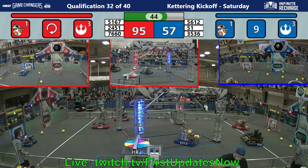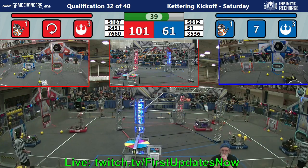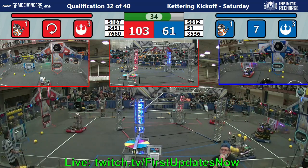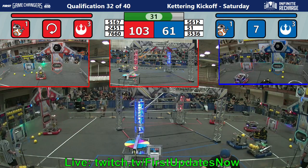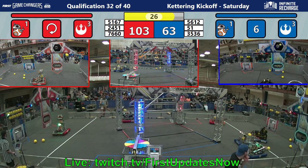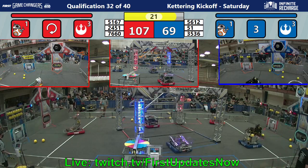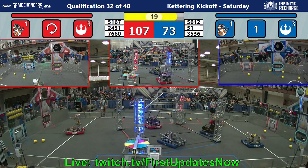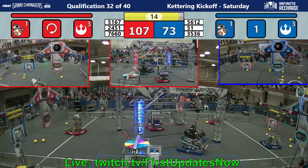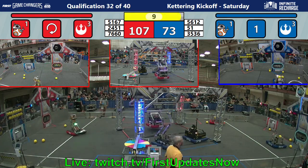Now, one trouble spot is those Vybots do have one of their hooks — maybe their only hook — dangling on the ground, which means they might not be able to score points by hanging on the center. Which robots are wont to do at this time in the match. We see 2451 climbing, giving a nice little stretch for the bar. But can they deliver? They're up and off.